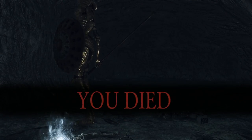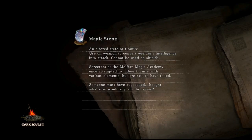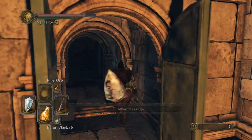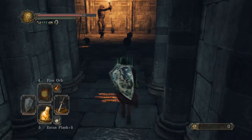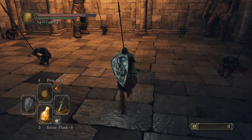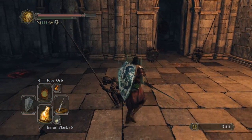All I'm trying to do is get down here and light a bonfire. These enemies are driving me crazy — all I want to do is light a bonfire down here for something we can do later on in the series, but the game doesn't want to let me do it. I swear I've never normally had this much difficulty just trying to get in this room.